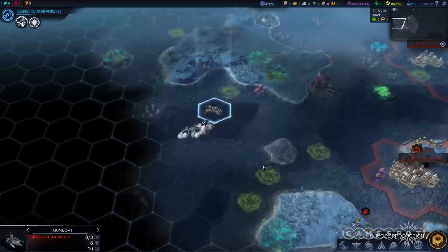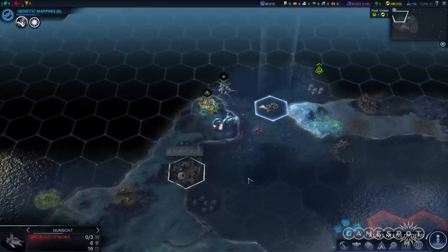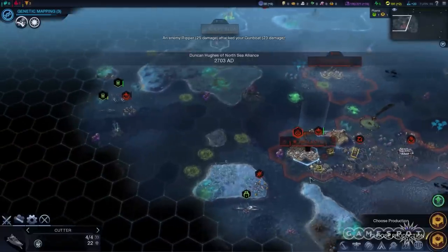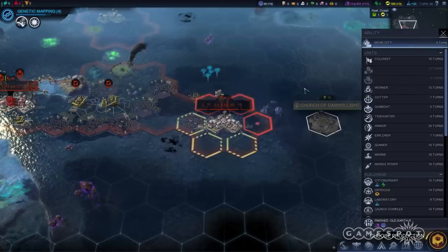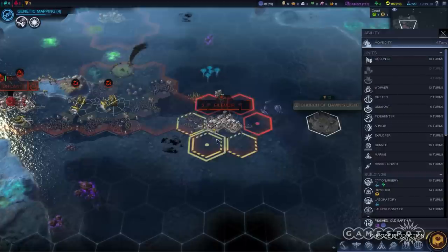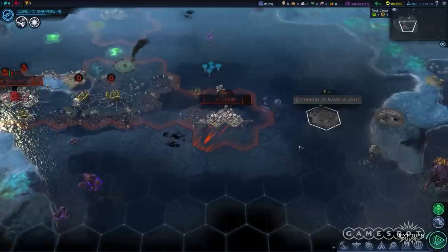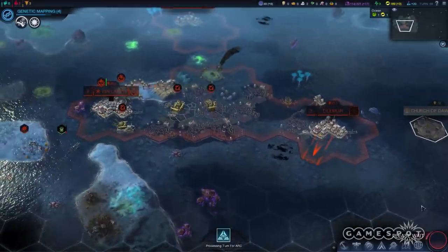While naval combat and exploration are still key factors in any smart ruler's strategy, this expansion brings cities — complete with all their commerce, resources, and hardworking people — into the waves. And in Rising Tide, ocean cities can move. It takes a few turns, depending on the city's production rating, but these floating metropolises can travel across water, one hexagonal tile at a time, in any direction you choose.